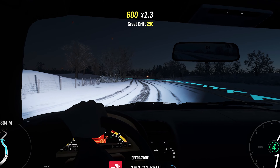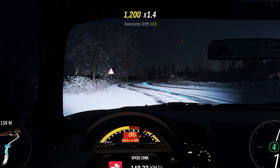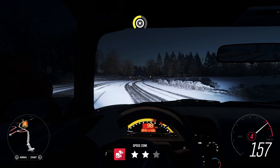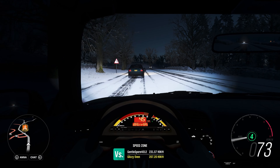With turn signals or indicators being a highly requested feature to see in Horizon 5, this would be a perfect way to tie the two together where you can get a really cool looking headlight as well as indicators. I'm not sure if this feature has been requested a lot, but it's something I would really love to see in Horizon.